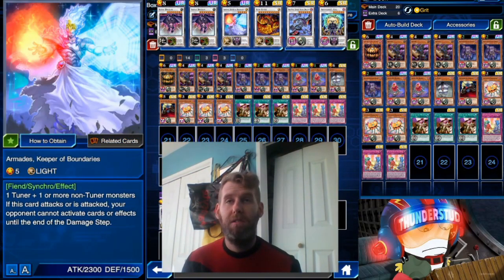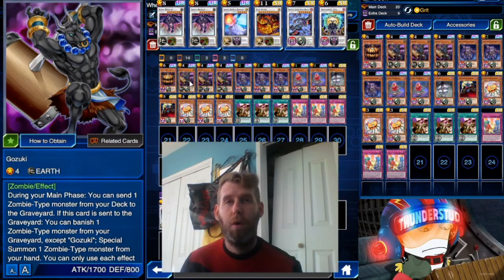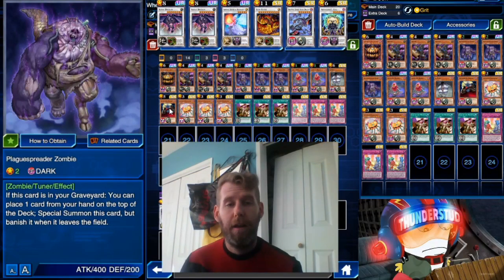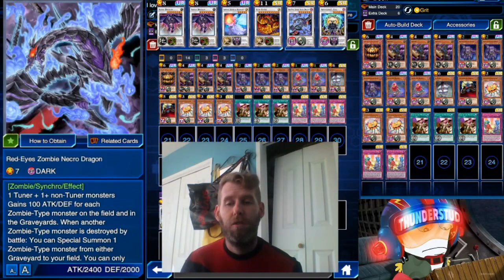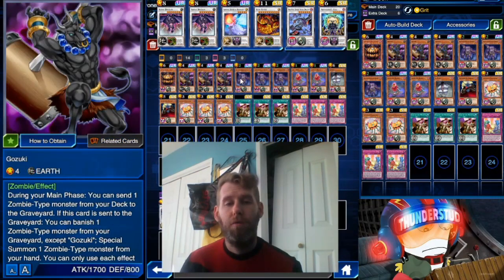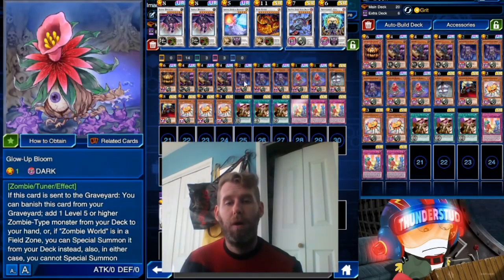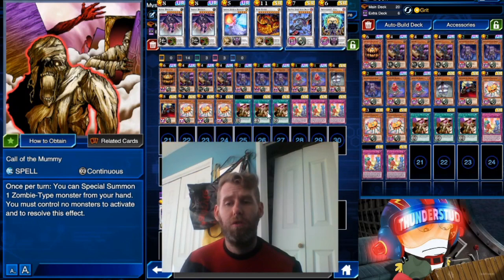For synchros we're using two Scrap Dragons — he's probably your most common play. We have Armageddes; you don't want to bring him out too much but it's super easy with Pump Princess and a Plague Spreader. Then we have Star Eater with a few ways to get there: five plus four plus two, six plus four plus one, things like that. We also have Red-Eyes Zombie Necro Dragon at level seven — five and a two — and Archfiend's Claw at levels four, two, five, and one. Mostly you want a six and a two, which is your Scrap Dragon.